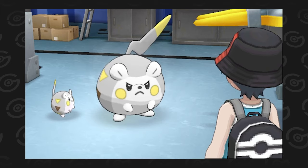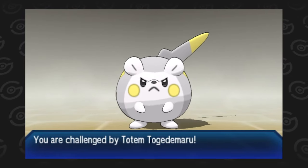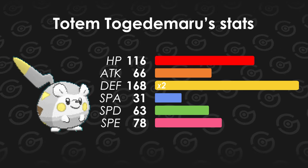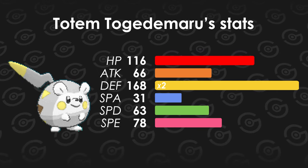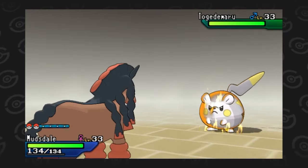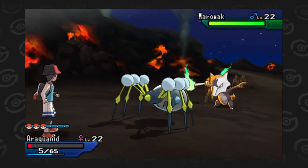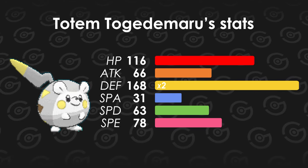Totem Togedemaru is another new Totem Pokémon in the Ultra games and oh boy, is it a tanky one. Apparently this spiky ball is one of the harder totems in the game. It goes all out on physical defense with a Bold nature, max EVs and IVs in HP and Defense, and a sharp boost at the start of the battle in — you guessed it — Defense. On top of its massive physical bulk, Togedemaru has Spiky Shield. What was Game Freak thinking giving this Pokémon protect-like moves? Just like Totem Marowak, you can trick it into using an attack by putting your Pokémon in KO range.